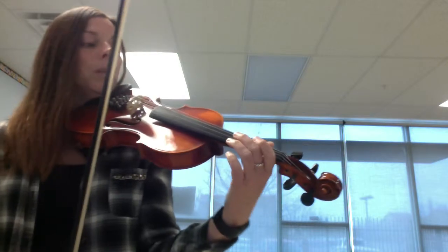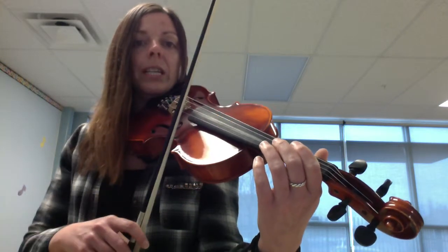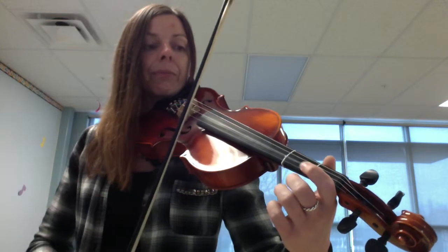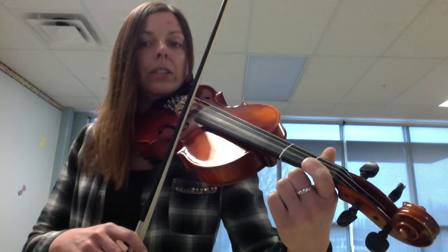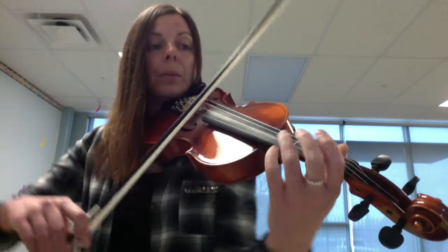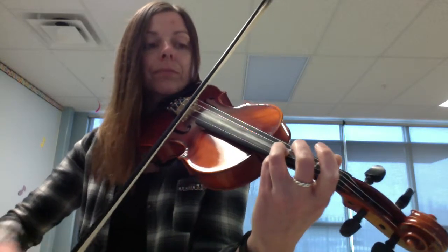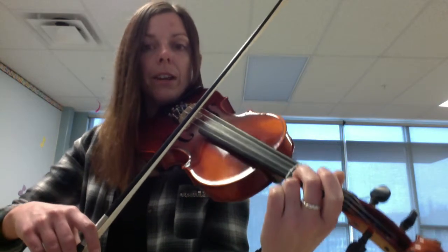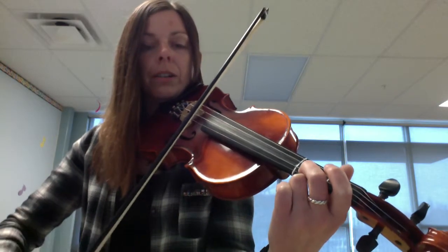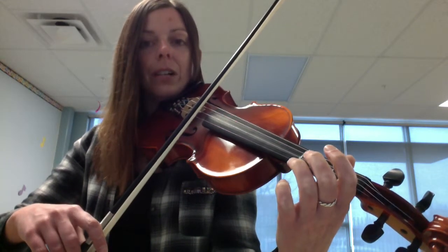I'm going to play the whole peanut butter sandwich Twinkle. Here we go — bread section first. A. Open E, set, go. One on E, set, go. Open E, set, go. Stop rock — put three on A, set, go. Two on A, set, go. One on A, set, go. Stop rock — open E, set, go.